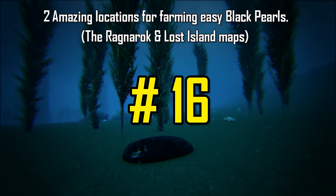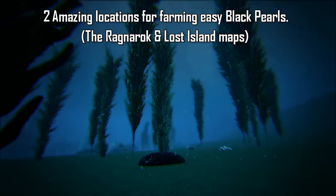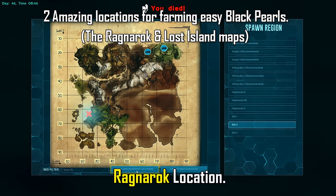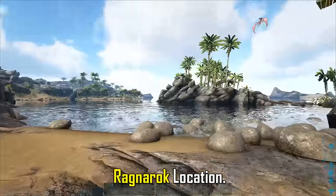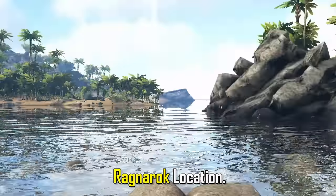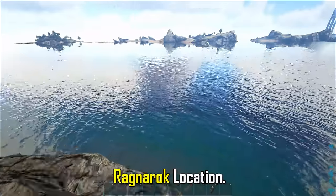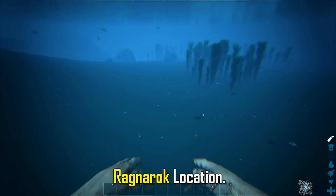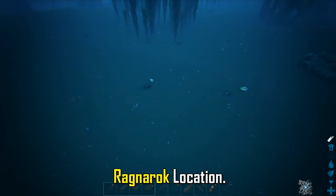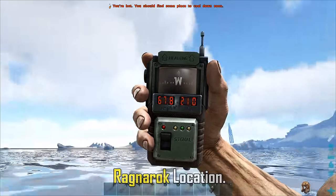I'd love to show off my two favorite easy locations to find black pearl clams. My first location is on the Ragnarok map. You can spawn in at the southwest spawn point, head south down the beach, and head for a rock in the distance. Once you reach it — here's the map location and coordinates — dive straight into the ocean. You will instantly see the area where the black pearls are located: a big cluster of reeds directly in front is where all the black pearl clams are. There's a good amount here and you can come away with a decent haul, picking them up with your hands.